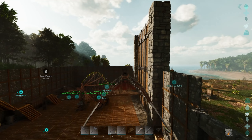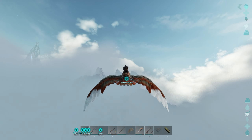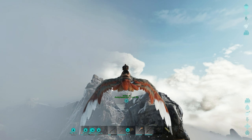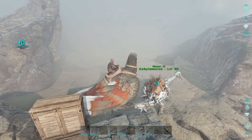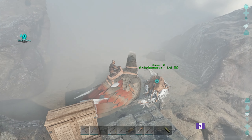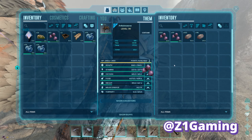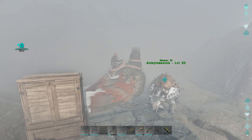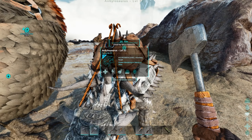I need to grab some berries for our anky. There's some fog here — oh, it's starting to clear up a little bit. I can see my anky. I really hope there's nothing spawned over there, that would be a terrible thing. Let's get some weight on you.